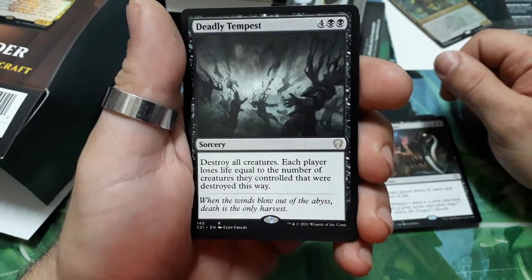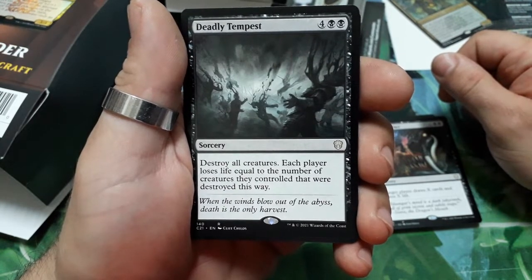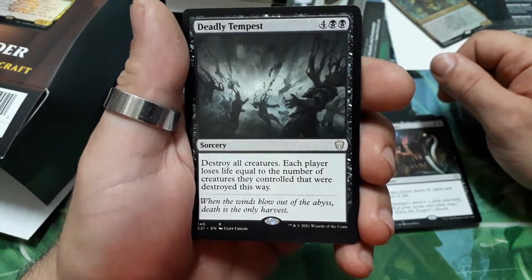Deadly Tempest — six drops. Destroy all creatures. Each player loses life equal to the number of creatures they controlled that were destroyed this way.